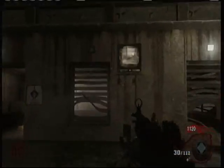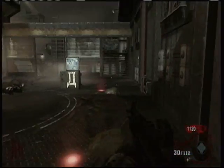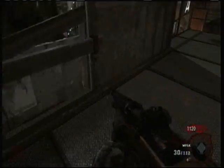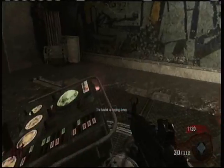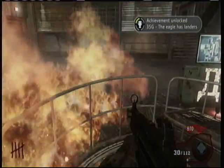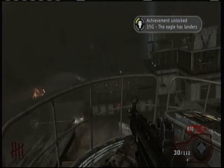The last one's over near PhD Flopper. And the frags — there we go, we're sending a zombie off. Now we're on the last lander. Hit it, and the Eagle's Lanterns achievement. There we go — 35 gamerscore.